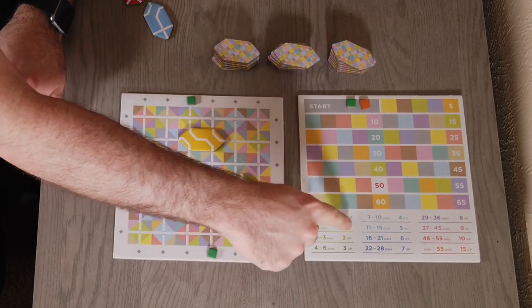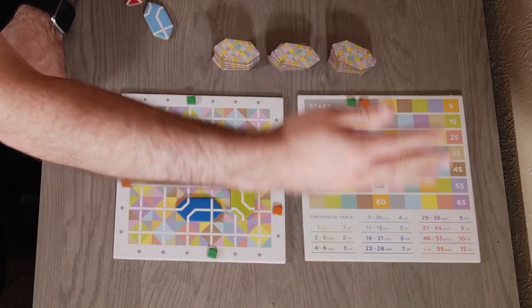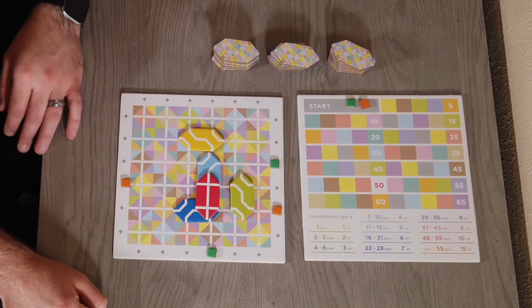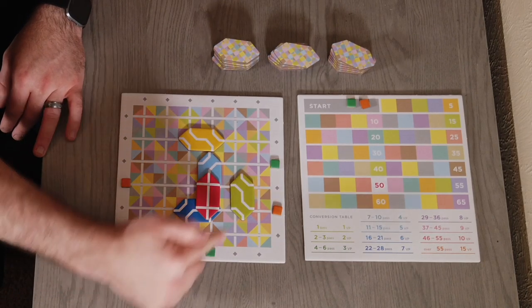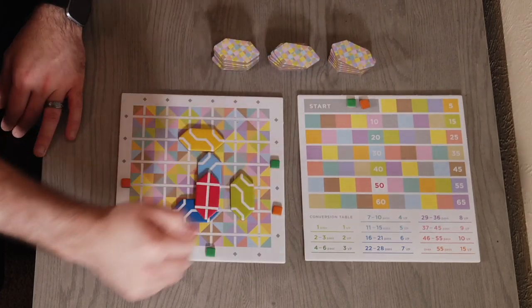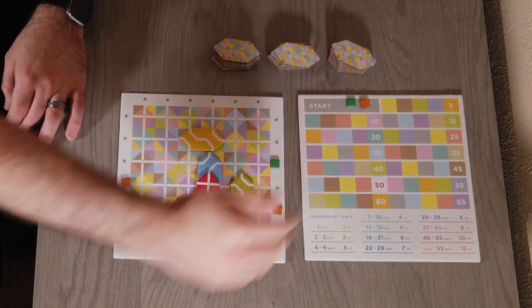One pass is one victory point, but two to three passes is two victory points, and then it increases exponentially from there. You can essentially multiply your points by stacking tiles. So from this green player token to this green player token, I go through one, two, three tiles, which gives me two victory points. But the higher you stack them, the more points you're going to get.